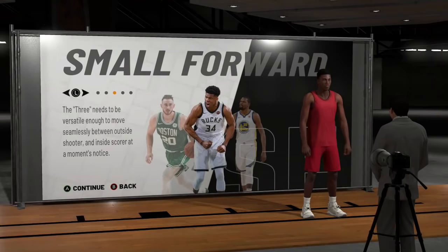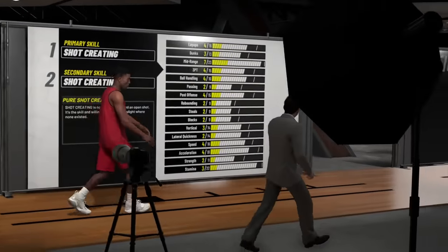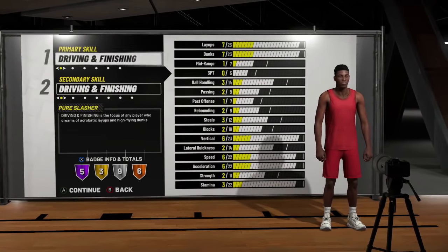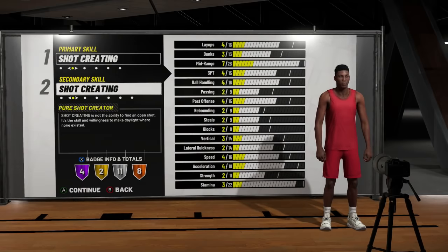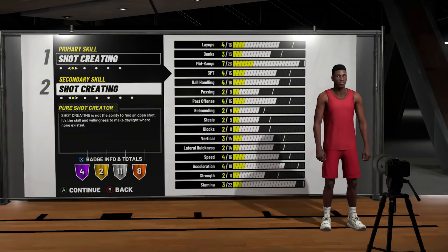Now this next build — the pure shot creator is going to be one of the best builds in this game; it looks OP and it is OP. Except when you make it at the small forward position and make it 6'10". Pure shot creators are extremely good especially at 6'3", 6'4" where you can speed boost, even up to 6'5" or 6'6". But when you go small forward and all the way up to 6'10", that's when you're in trouble. You're going to look at the badges and think you can really score, but the height kills your shooting and this 6'10" pure shot creator will never be able to speed boost — so you're a shot creator who can't create your own shot.